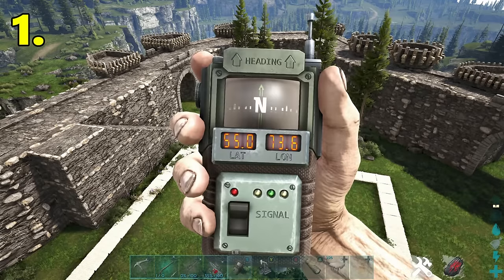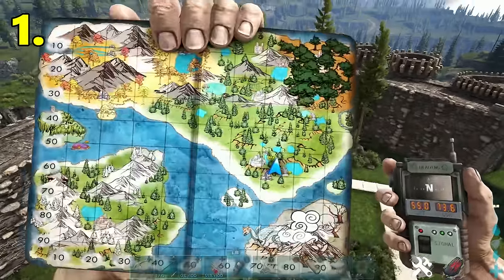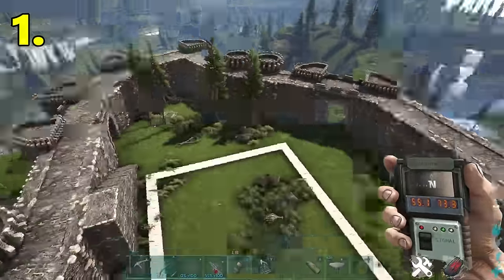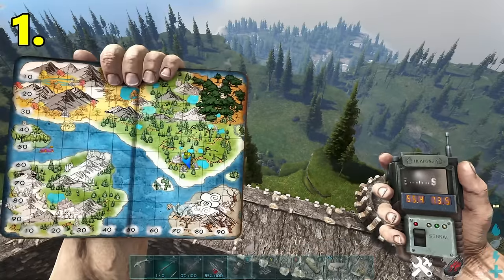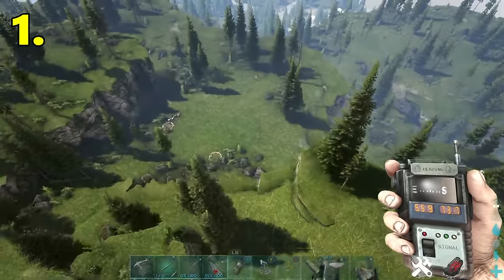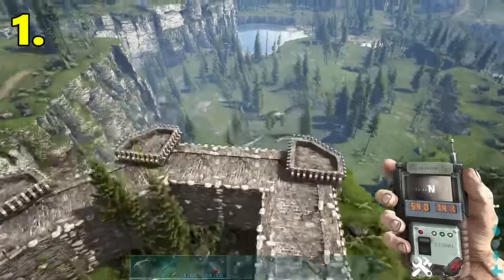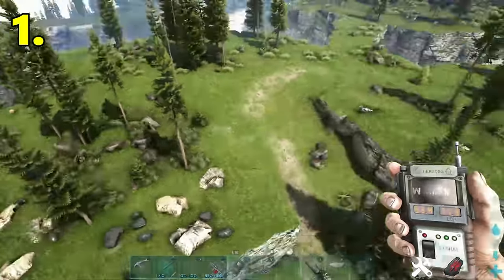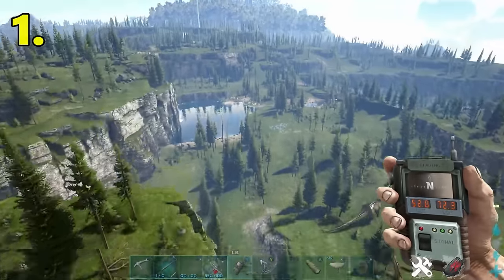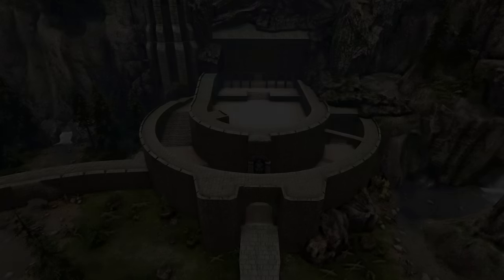The next base location is located at 55.0 latitude, 73.6 longitude. Here's our location on the map. We're in the castle here — it's a beautiful location to build, completely flat. Looking south you've got Dinopithecus spawning below, a water source right there, a nice metal spawn and obsidian spawn right outside your base, and if you go to the lake towards the north you've got your beaver dam spawn there also. Hope the video has helped — I'll catch you all in the next video, take care, goodbye.